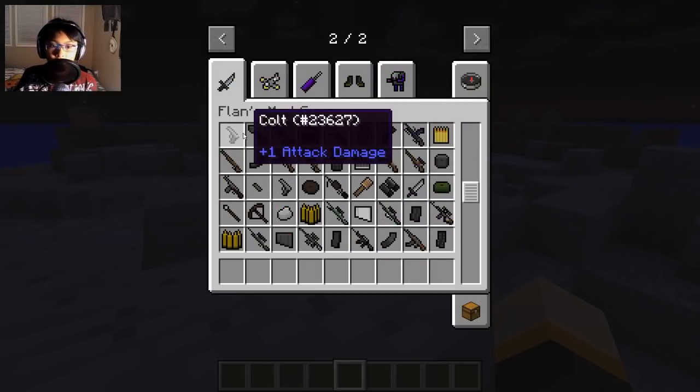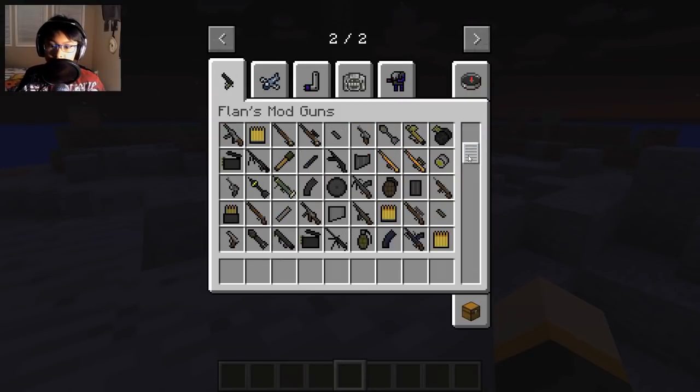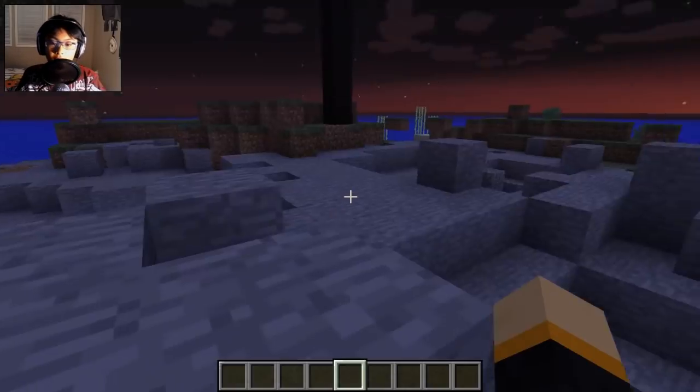This is all the guns you can have. Of course you can add a lot more content packs - there are a lot of weapons available here. There are grenades, guns, rifles, pistols, and ammo - it comes with everything. If you're in survival you need to have ammo; in creative you can have as much ammo as you want.